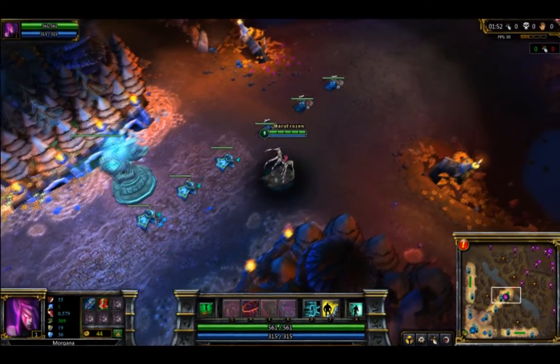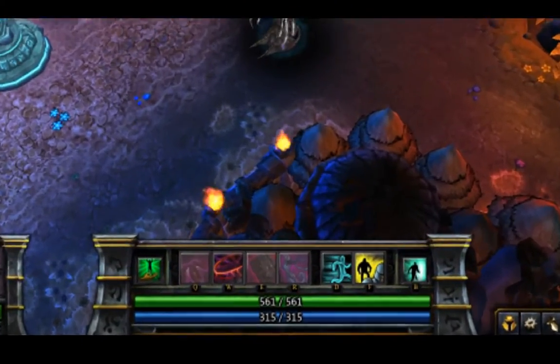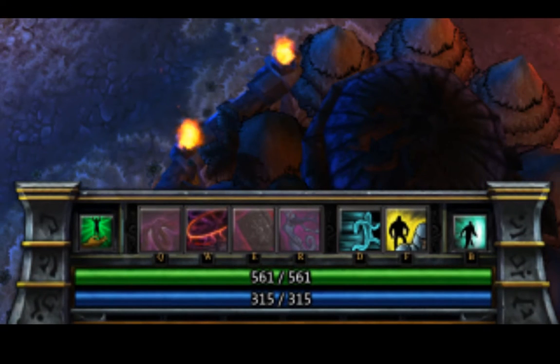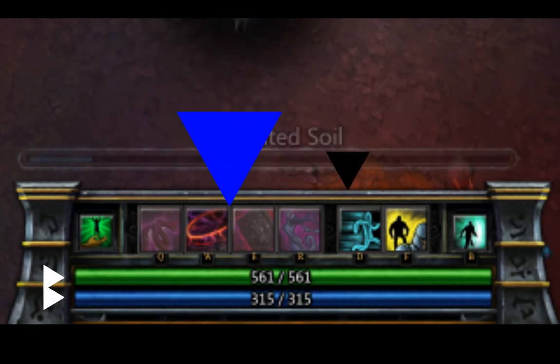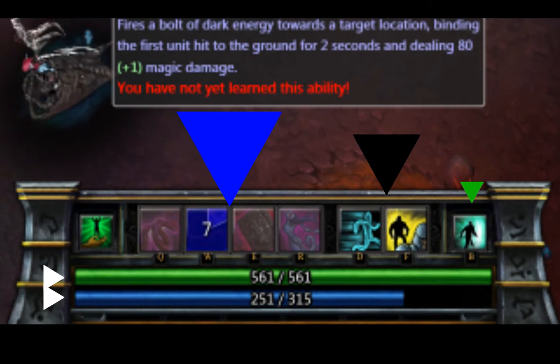One of the first things that you'll notice is your middle action bar. This bar will show your health, the resource your character uses, your abilities, your summoner spells, and the recall ability.